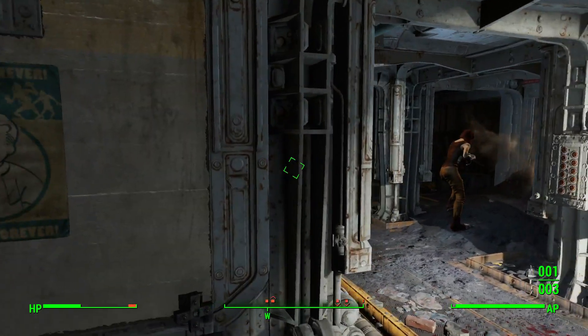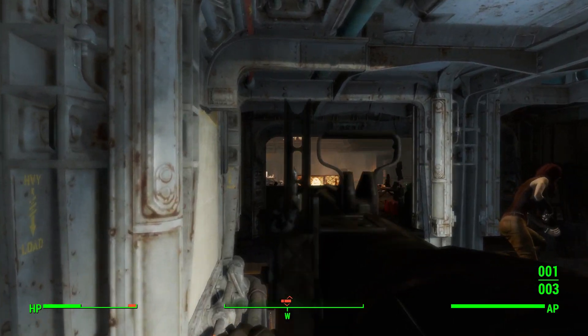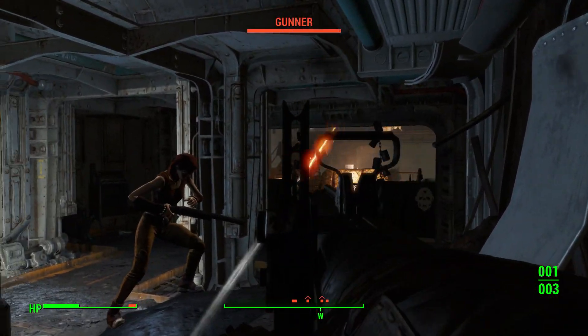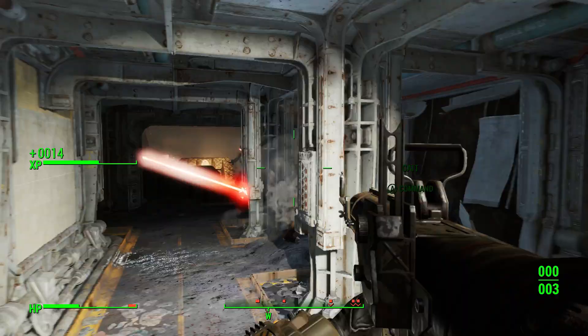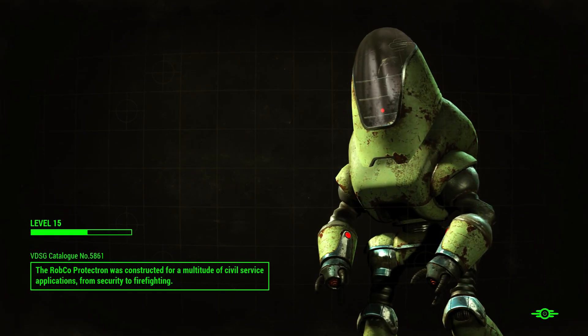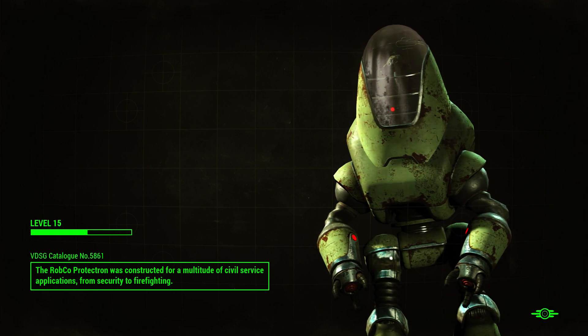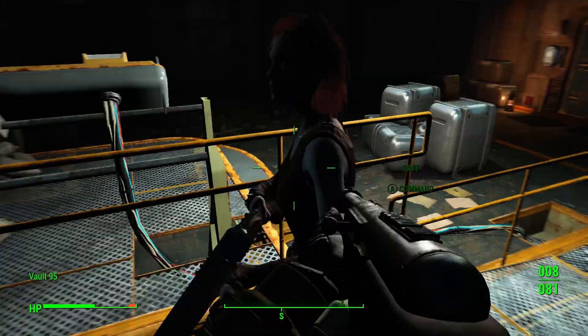We've got some missiles - we could have used these last part, but whatever, we'll use them now. So just fire that in there. Oh! That laser beam - that just insta-death beam. I turned into literal dust because of that. So I think this place - we're going to have to find a thing for stealth only. We can't go into any confrontations. It's got to be purely stealth.